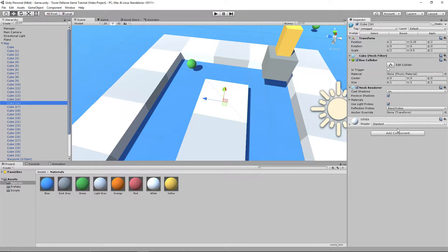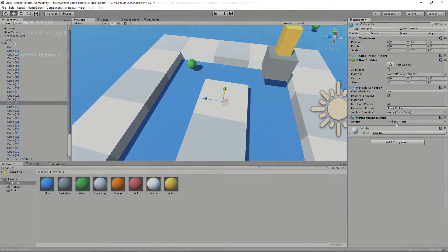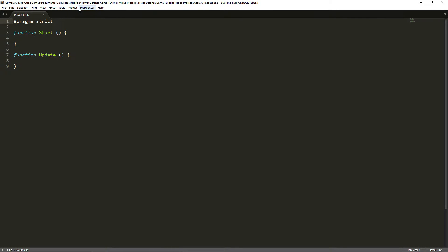I have cube number 16 selected here. Let's click on 'Add a Component', click on 'New Script', and let's call this script 'placement'. Click on 'Create and Add', and let's get scripting. Now that we're in the script, let's get to making some variables.